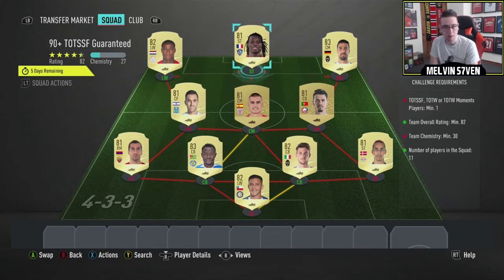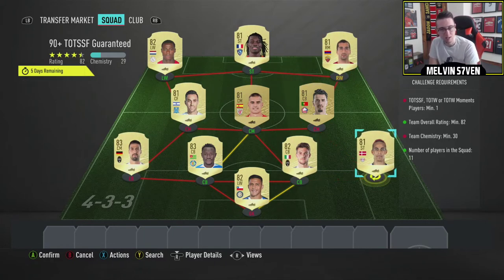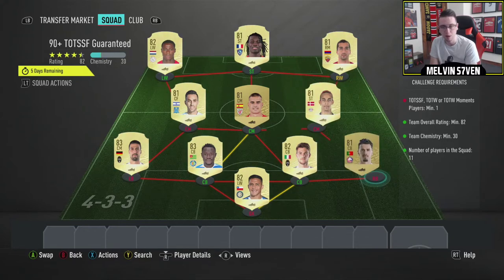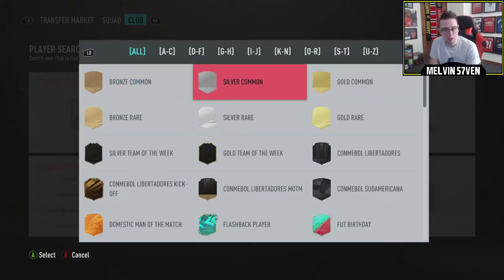You know, you're practically getting a 90-rated card for like 20k. You can't really complain at that. I'm missing something obvious, aren't I? There we go. Oh wait, shit - I need a team of the season. Okay, okay. Whoops, I am not reading the requirements.